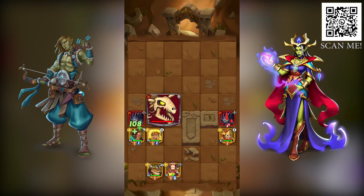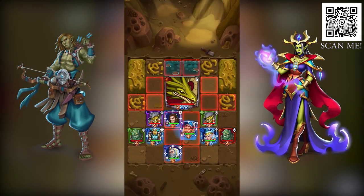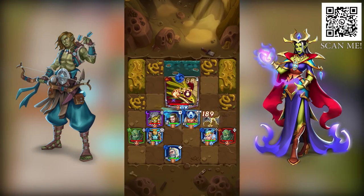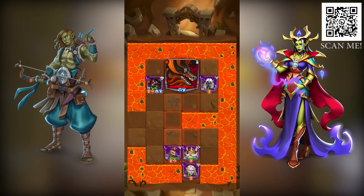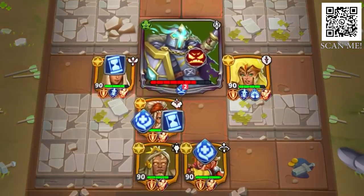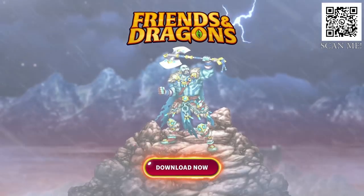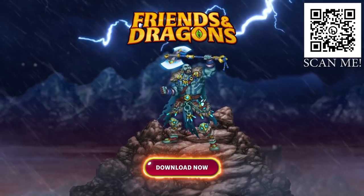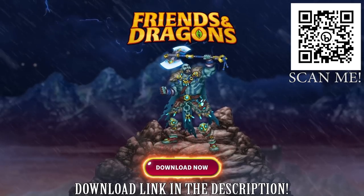And speaking of the co-op mode, Friends and Dragons has guilds that you can join, which makes it a lot easier to play with other people online. Friends and Dragons can be a really chilled game, but if you're a really competitive player you can look forward to climbing the leaderboards. So if you enjoy the elements of hero collection, strategy and puzzle gameplay, you should definitely try out this game. Download Friends and Dragons by scanning the QR code you see on the screen or by clicking the link in the description and get a special starting pack.